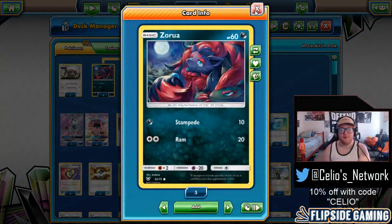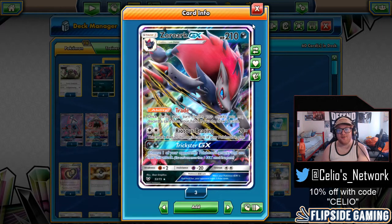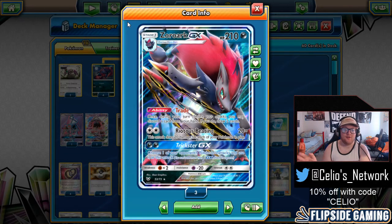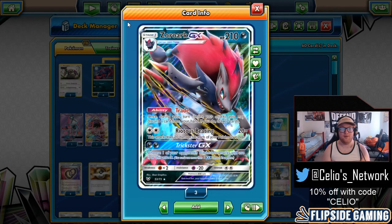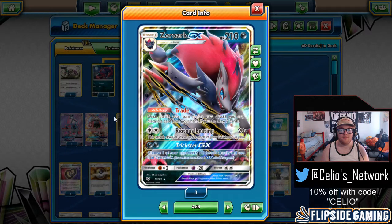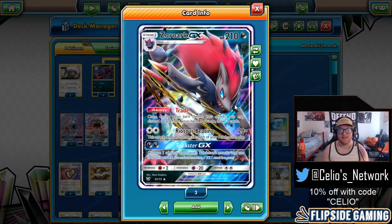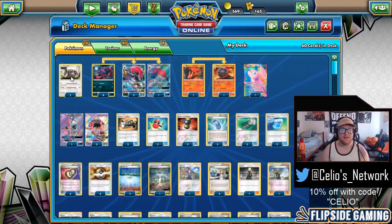Next we're playing the 4-4 Zoroark GX line. Zoroark GX has the Trade ability — discard a card from your hand, draw two cards. It's just insane. If you have a deck of somewhere around three to eight or nine cards, you can resource manage, draw your whole deck, resource manage again, draw your whole deck again, and keep the loop going so you have these control cards hindering your opponent the entire game until they deck out. Riotous Beating is also a really great attack for a DCE — it does 20 for every Pokemon you have in play, so with a full bench of five this does 120 damage. Zoroark and Oranguru are definitely the backbone of this deck.